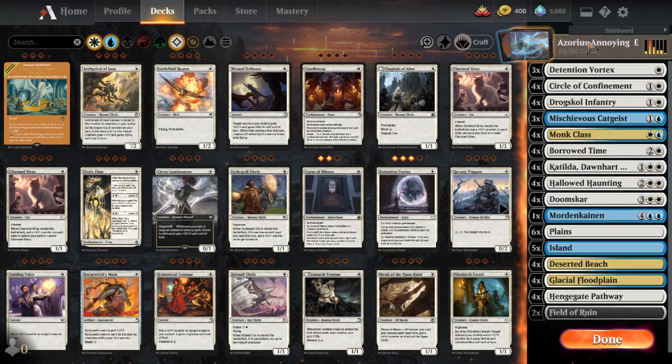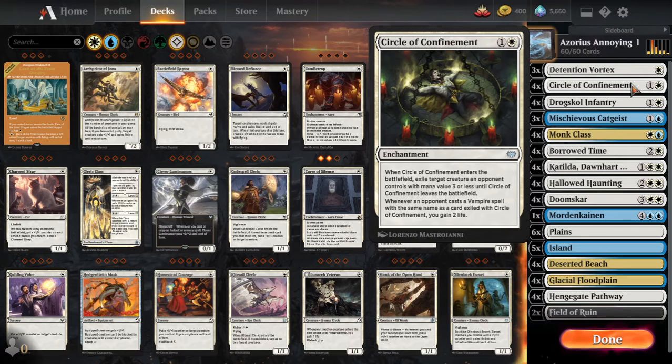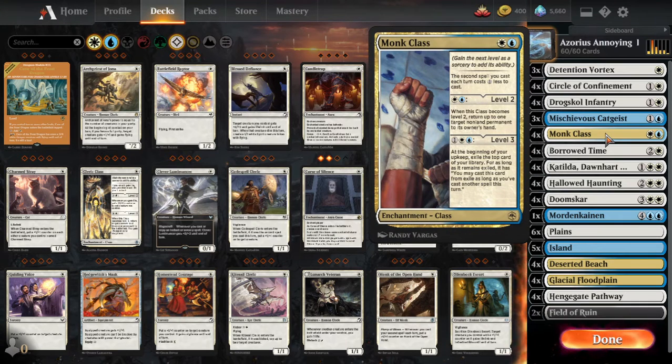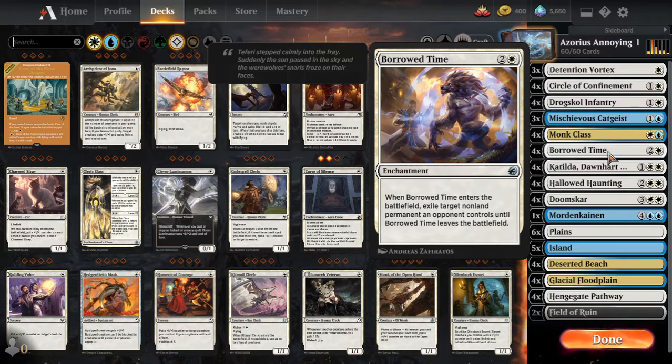So here we have Azorius Annoying Enchantments. Our enchantments are ways to slow down your opponent until you can take over the game. We have Detention Vortex, which stops a non-land permanent until your opponent pays three to destroy it as a sorcery. Circle of Confinement is a way to get rid of those early creatures. We also have Monk Class, which helps your spells cost less, and it also helps bounce a permanent back to hand — either yours or your opponent's — so you can reset your enchantments or slow down your opponent. Also, Borrowed Time, enchantment removal for most non-land permanents.